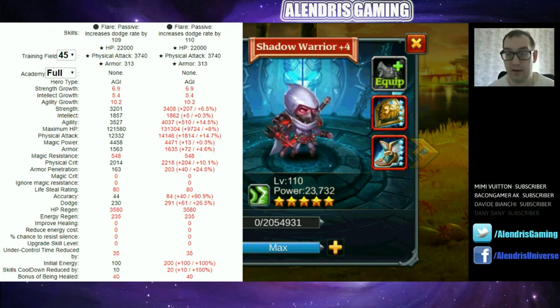Statistics: HP is 121,000 at level 109 and 131,000 at level 110 — about 10% more. Armor is 1,563 at level 109 and 1,635 at level 110 — 5% more, not a big gap but okay. Magical resistance seems to be his weakness because we have 548, and it's the same score at level 110. Not a high score, especially for a frontliner. Physical attack is 12,332 at level 109 and 14,146 at level 110 — 15% more, a big increase.